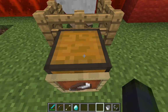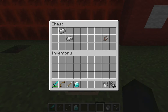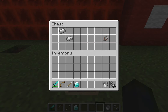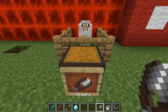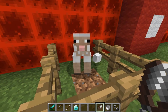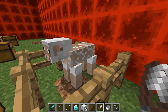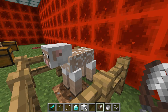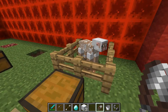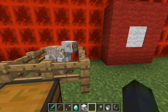Now shears. This is useful to clip off wool without killing sheep. You need two iron in this pattern. All you have to do is right click and it'll actually tend to drop more wool than if you just killed it. And the sheep will gain back its wool generally after it eats some grass.